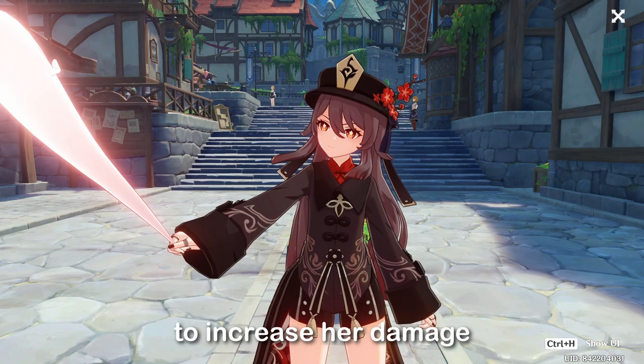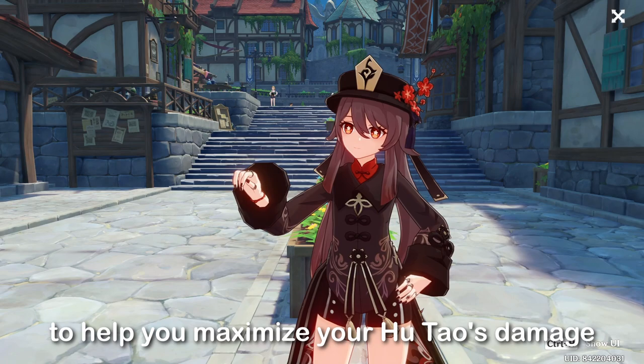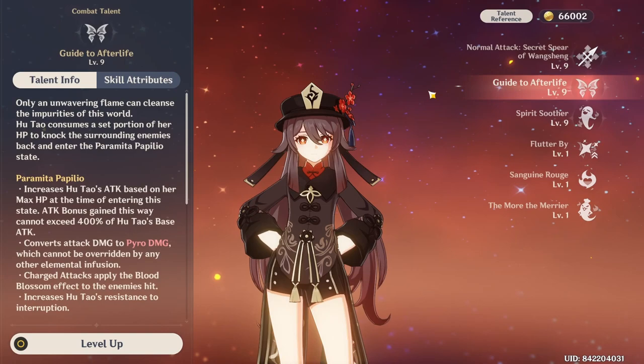Hu Tao is a character with a very high skill ceiling. Though it may not seem like it, there are many things you can do to increase your damage by just playing her differently. I'll be covering every single thing I could think of to help you maximize your Hu Tao's damage. I'll first explain her simple mechanics before diving into more advanced tips and tricks.